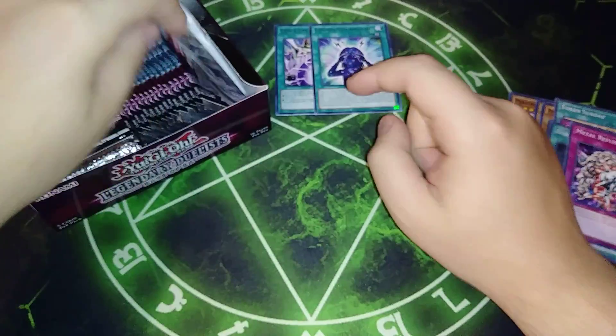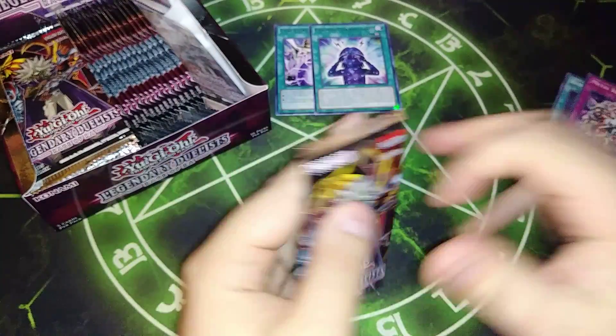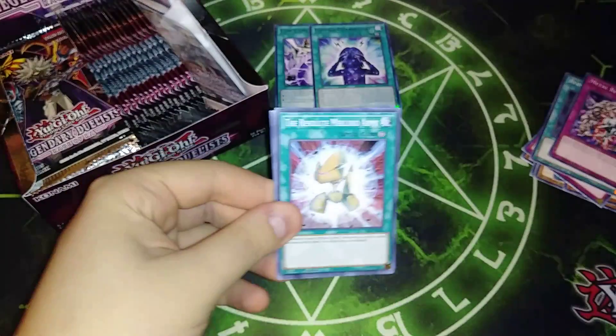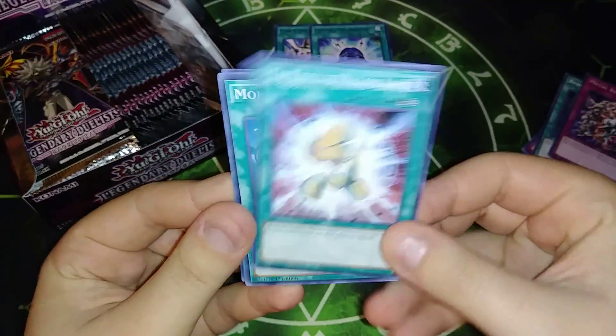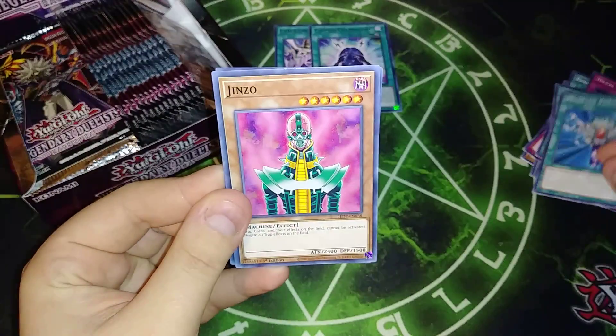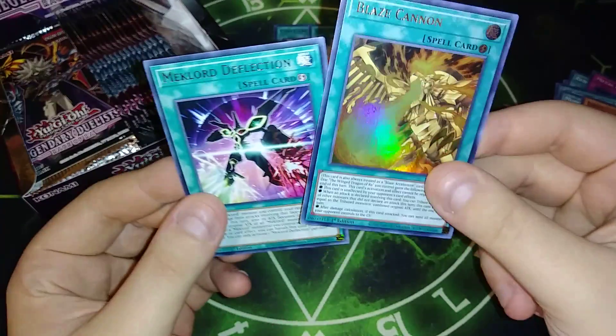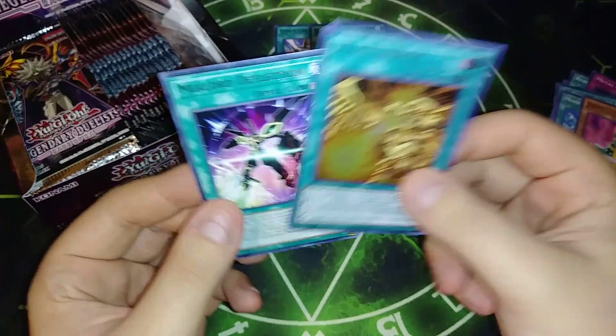That's pretty interesting — we're pulling a lot of Jinzo stuff. I wonder if this is going to be a Jinzo box. It will be if our first Ultra Rare is the Jinzo the Menacing Machine. We've got a Mechlord, Monster Reborn — I'm going to have a lot of those — Jinzo, that looks really nice. And we got Blaze Cannon, that's our first Ultra!